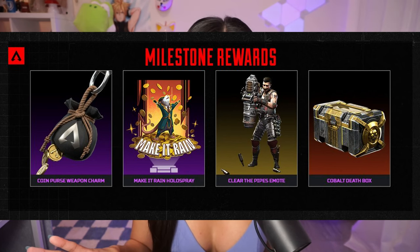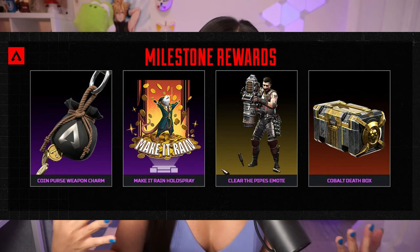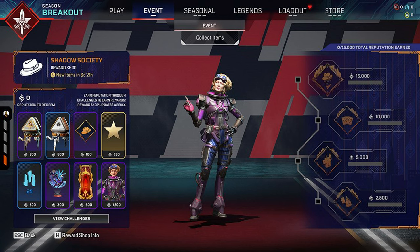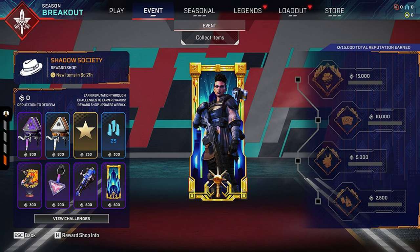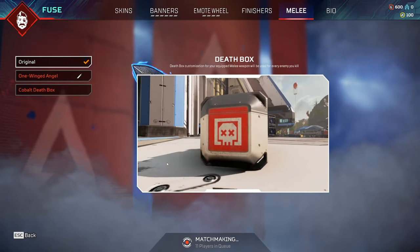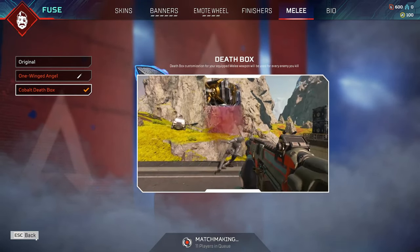With the mid-season patch there will be the introduction of the Shadow Society event. There are new legendary skins for Mad Maggie, Lifeline, Revenant, and more. Each Shadow Society item received during the event will also count towards Milestone Rewards, which are bonus rewards you'll collect as you progress through your collection. You'll automatically earn Milestone Rewards after unlocking 5, 10, 20, and all 36 items. All 36 items, including the new Cobalt Katar heirloom, can be acquired via Shadow Society event packs with no duplicates. Complete your collection before the event ends and you'll automatically receive the Cobalt Katar's matching Death Box cosmetic.